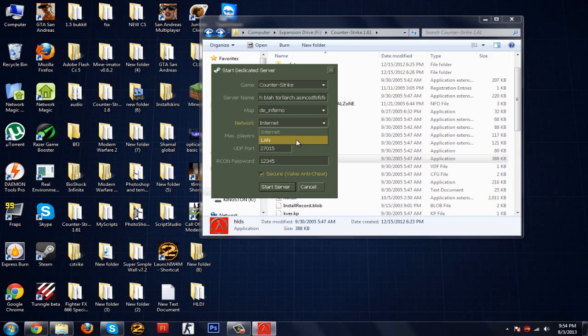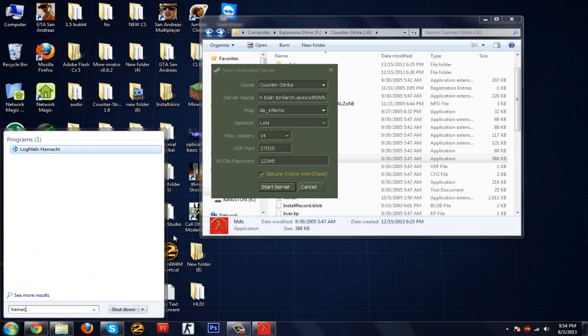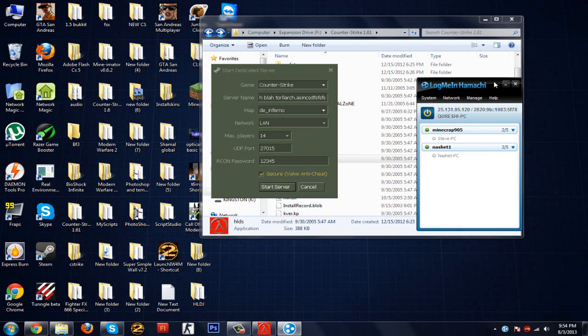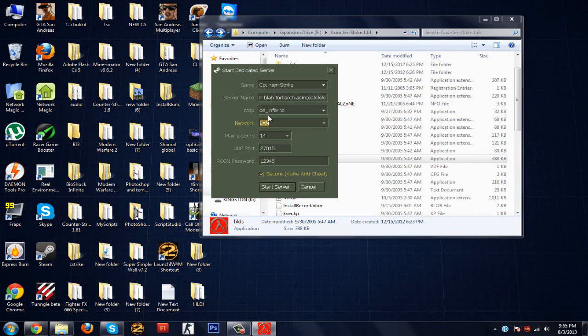If you want just your friends to play, press LAN. You can use Hamachi — it's a really good tool for LAN play without port forwarding. Then set max players to anything you like; I keep it at 14 because of my internet connection.